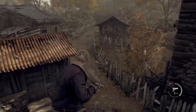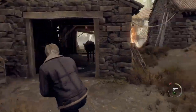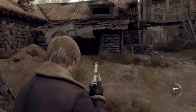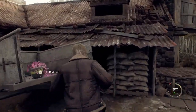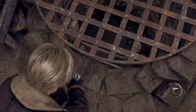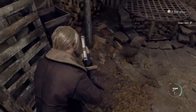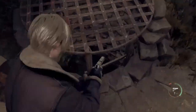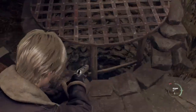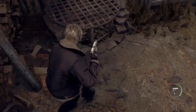I noticed two paths that may be new routes in the game. There are two wells — one here with a ladder that leads down, and a second one on the left side of the church. It seems like you might be able to travel inside a tunnel and climb back out to the village, or climb down from the village into a tunnel.